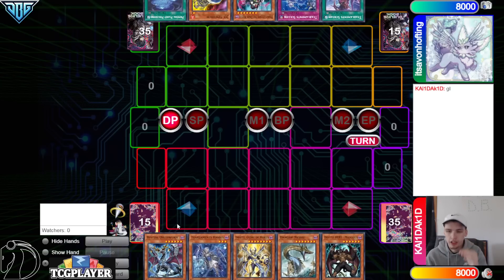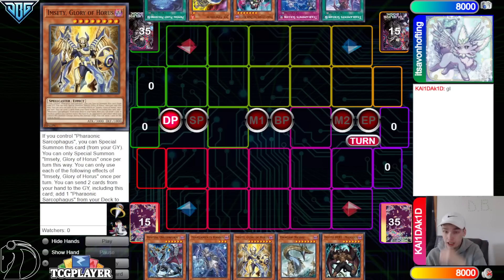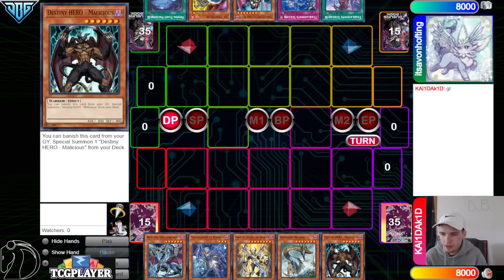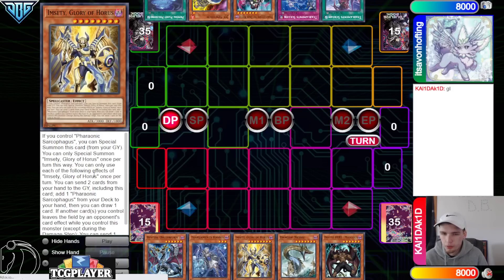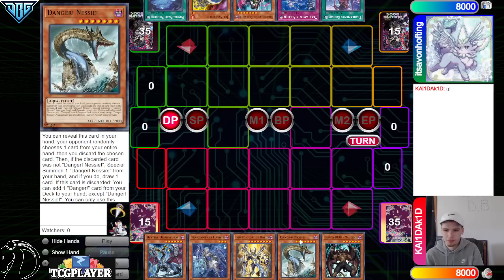Gotta love to see it. Opening hands: we have Juris Worm, Havness, Mesty, Nessie, and Mally. This card is pretty good in the hand — it sends, it sends. I was wondering if you could use that plus like a Danger, but that won't work.